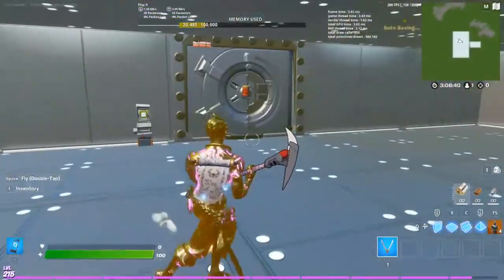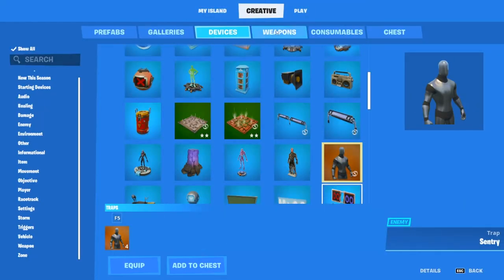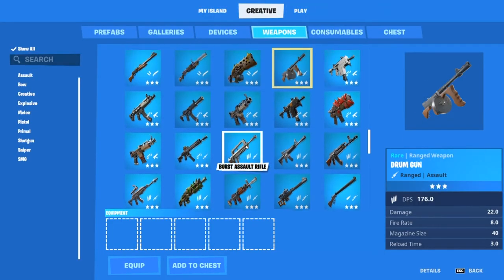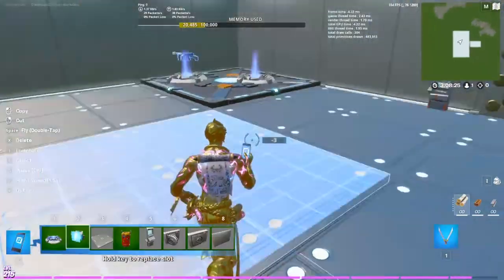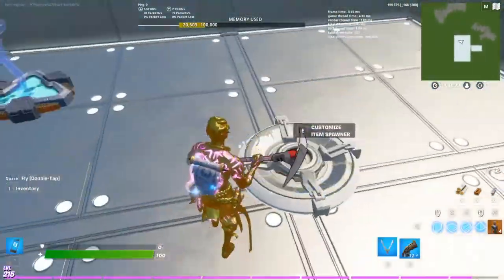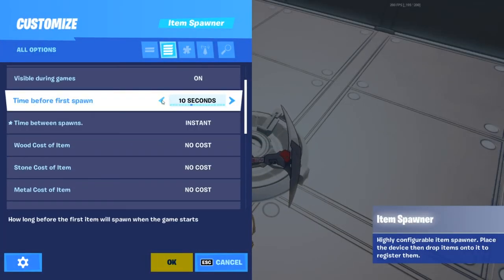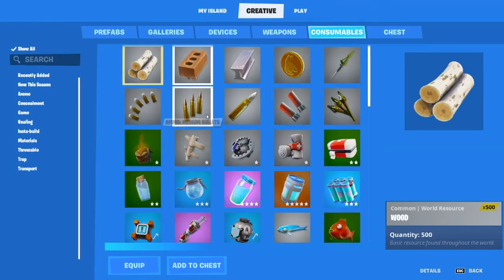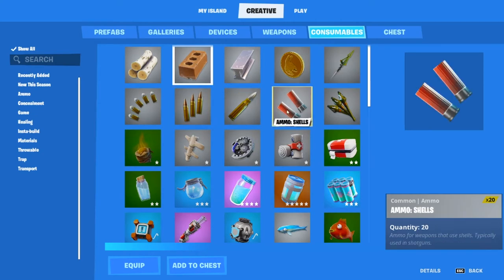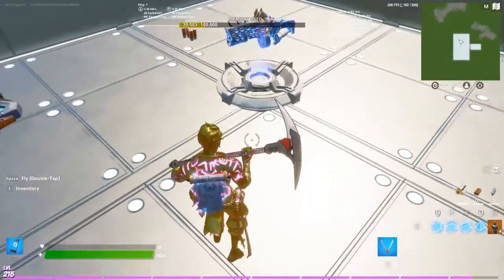You're almost finished. Now you need a weapon to test with — I'm going to use a primal shotgun. If you already have guns on your island, just start the game. Otherwise, change the item spawner settings to instant and also add some medium ammo and shotgun shells. Once that's set, start the game.